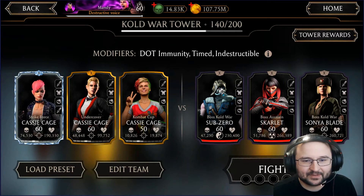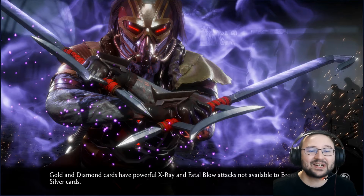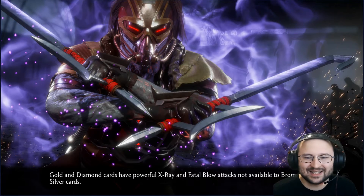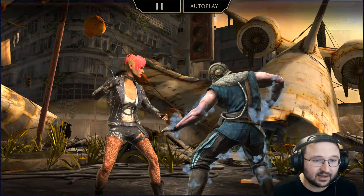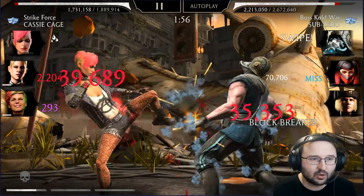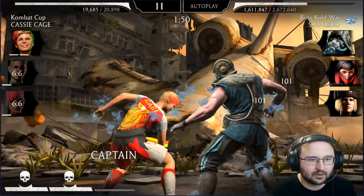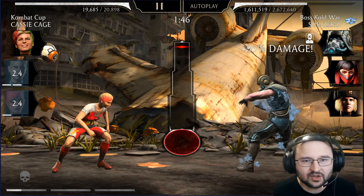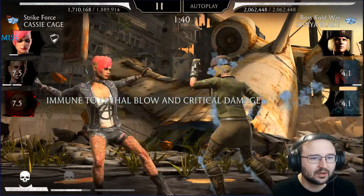All right, start the fight — we'll try to do it in one attempt, even though I might fail. This is the first time ever, live or pre-recorded, that I'm using Strike Force Cassie Cage actively as my main fighter against bosses. I have no clue what to do with her. They also have shields which is really annoying. I think I can do it in one attempt — look at the damage, it is simply gorgeous. Oh, I have a bleeding debuff, and I didn't even check the modifier.